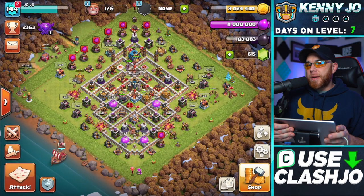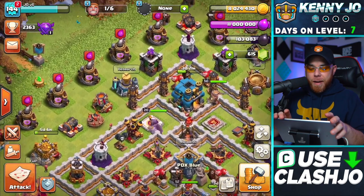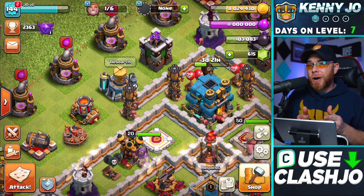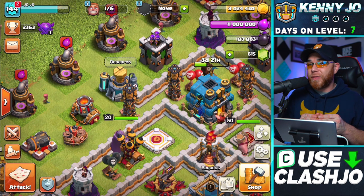What's going on, guys? My name is Joe, and welcome back for episode 5 of the Town Hall 12 free-to-play series. As you can see, our laboratory has concluded its upgrade for 8 days. We've been a Town Hall 12 for about 7 full days, and that Valkyrie that was inside upgrading has concluded its upgrade, so now we can start getting some stuff done in the laboratory.